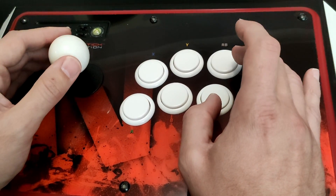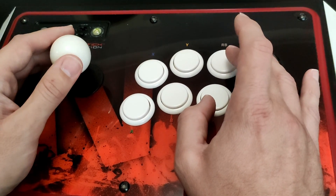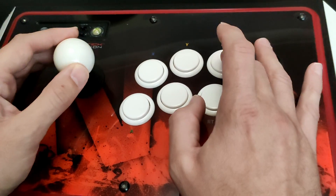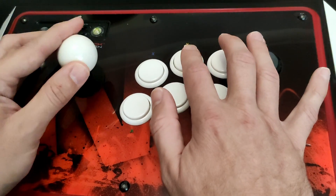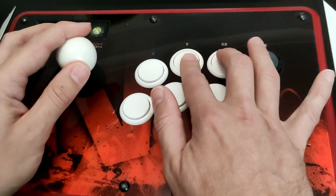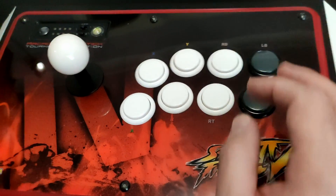The only tricky opponent is Adon, who needs Dragon Punches, so that one I can't really help you with. I just try to spam a bit and hope I can pull off a Dragon Punch. It's a bit of a bad one, but the controls on this are terrible.